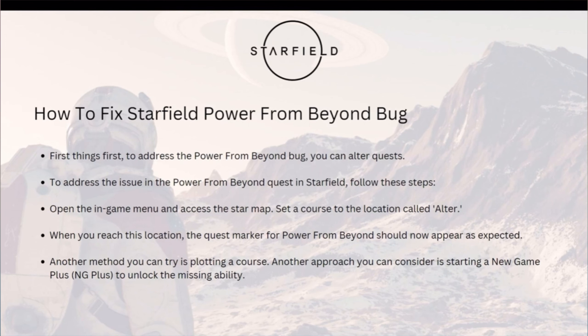Another method you can try is plotting a course to a different location. Additionally, another approach you can consider is starting a New Game Plus, or NG+, to unlock the missing ability.